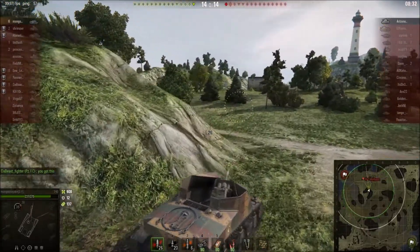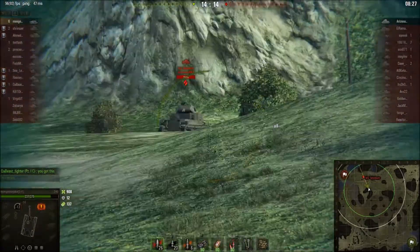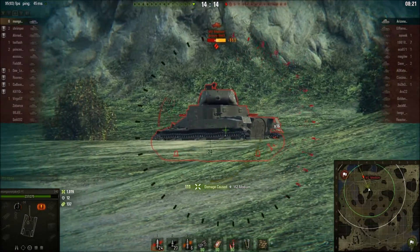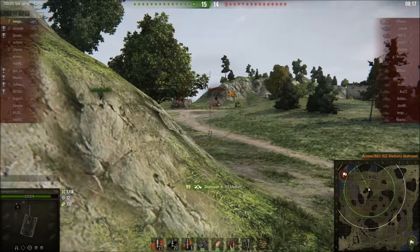Now I just have to find this M-2 medium and deal with him. I see him here — he was speeding off, and he could have just kept going, but he decided to spin around. That gives me the chance to put one and two hits into him to take him out for the win.